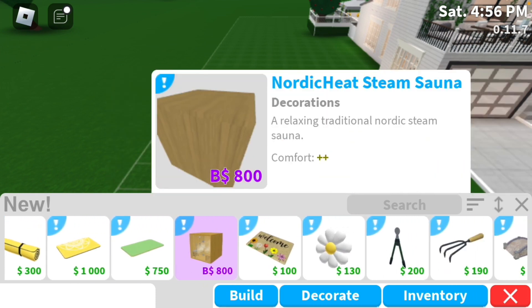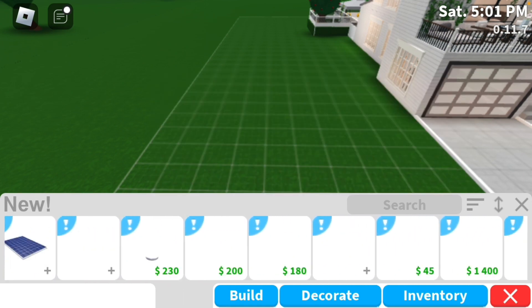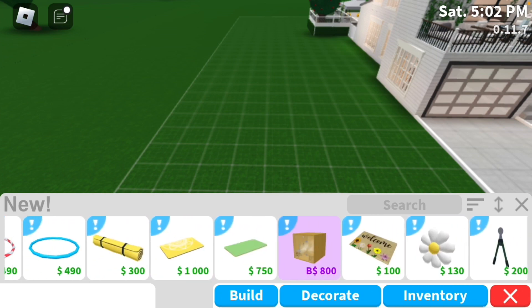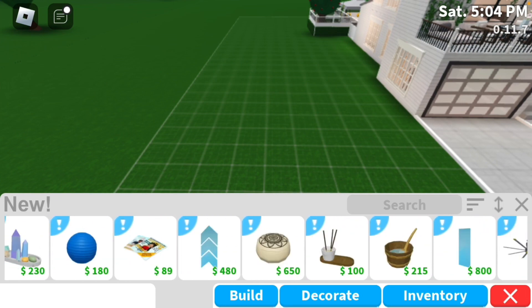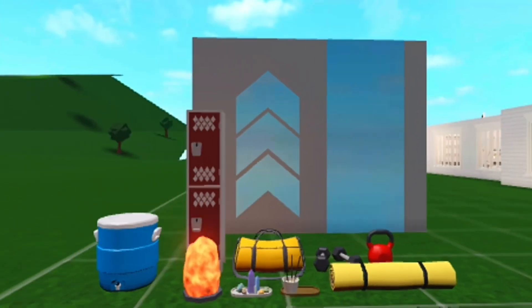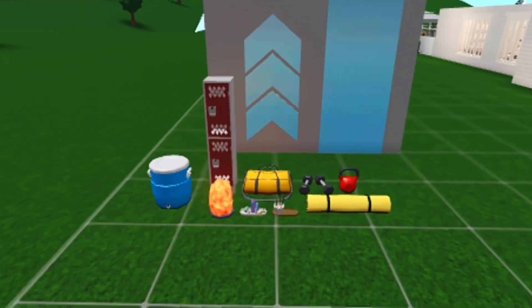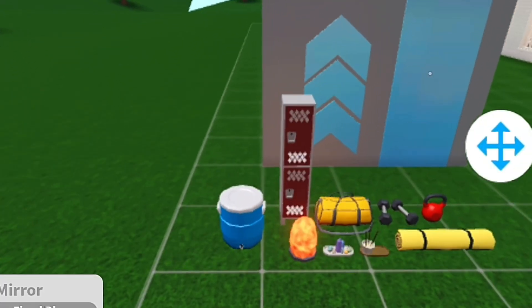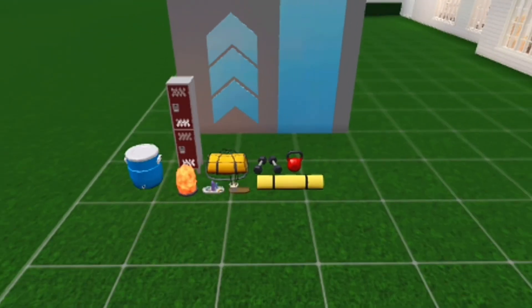The sauna is B dollars — I can't believe I missed it, it's so cool! We have a whole entire sauna now. This is the stuff from the other update, that's why I didn't go through new before. But yeah, those are the things I missed — the crystal, the lamp, gym things, cool lockers, drink dispenser, and mirrors. It's not a lot of items, but there's a feature I missed that I honestly didn't expect in Blocksburg at all.